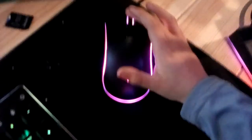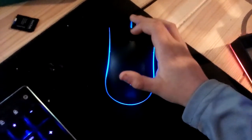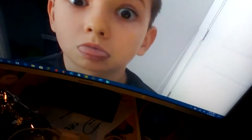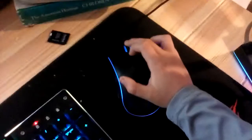One more thing about the mouse: if you move-click and press the color button, it will completely shut off the mouse. And when it's off, you can change the sensitivity on it. Let me turn it back on.